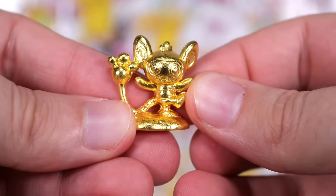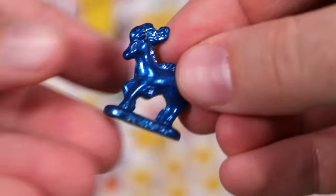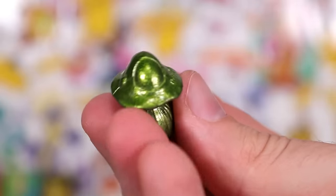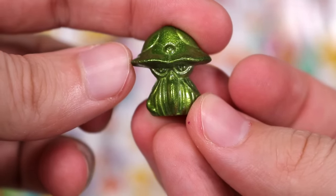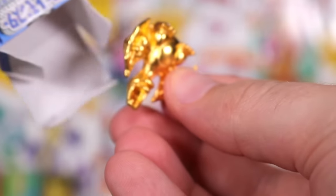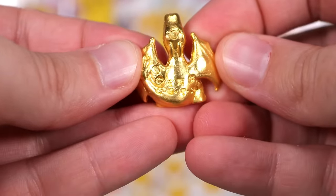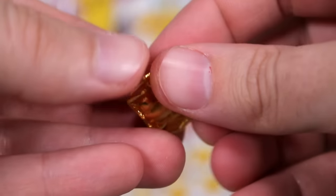Another Aipom gold. Bulbasaur box has a blue horse — very nice. Then we're going to a Pikachu box Number 6 — we have a Pea Mush Green Tentacruel. And then we have an Arcanine box — yes! Charizard!